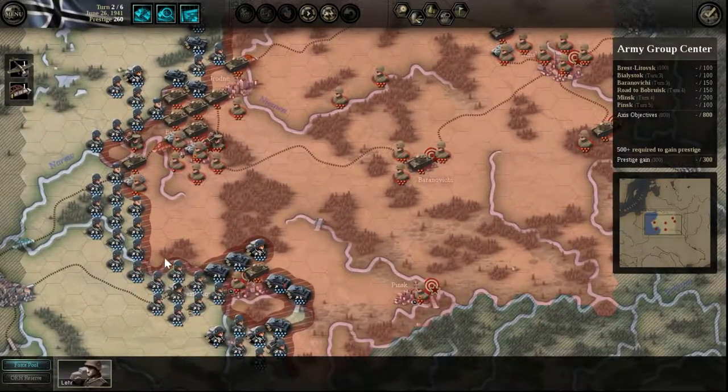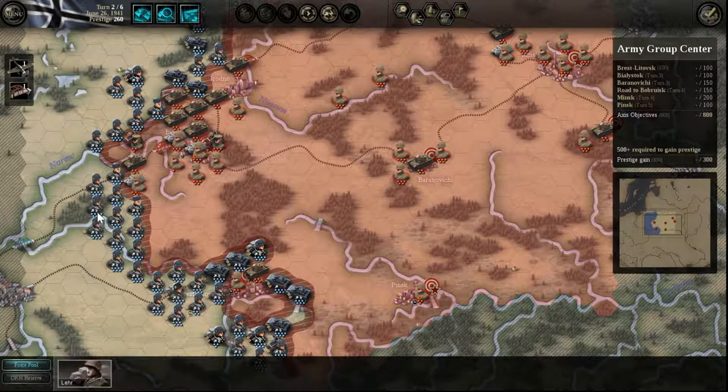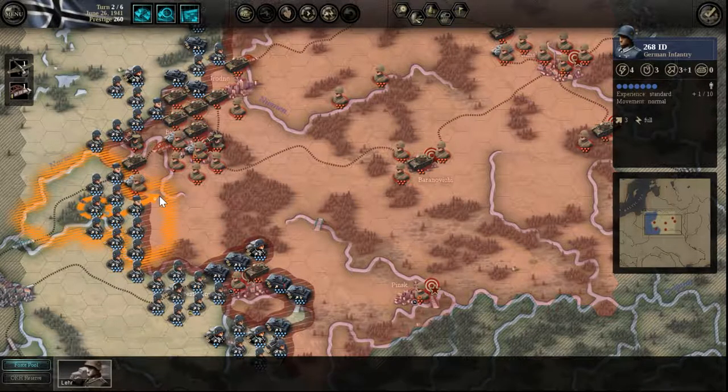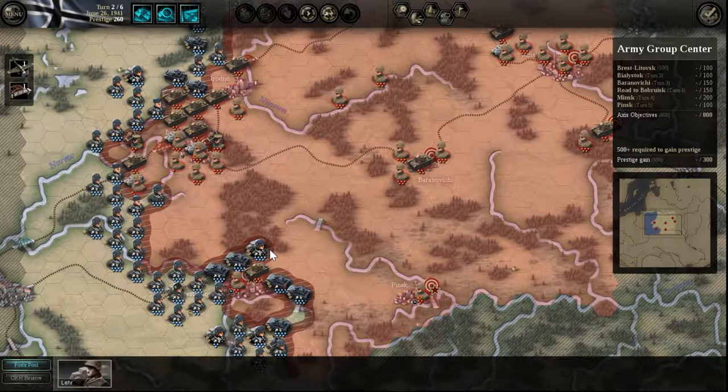Let's move the guys in the back — that's about as far as we can realistically move anyway. Then we'll attack the infantry here. How powerful is this infantry? It's motorized but only three strength, so we still have an advantage. There we go — that unit's weakened so it no longer has zone of control, which is good for us.